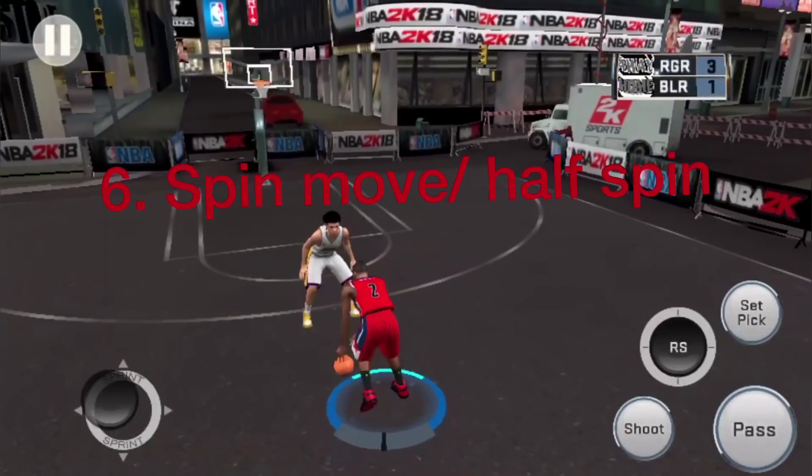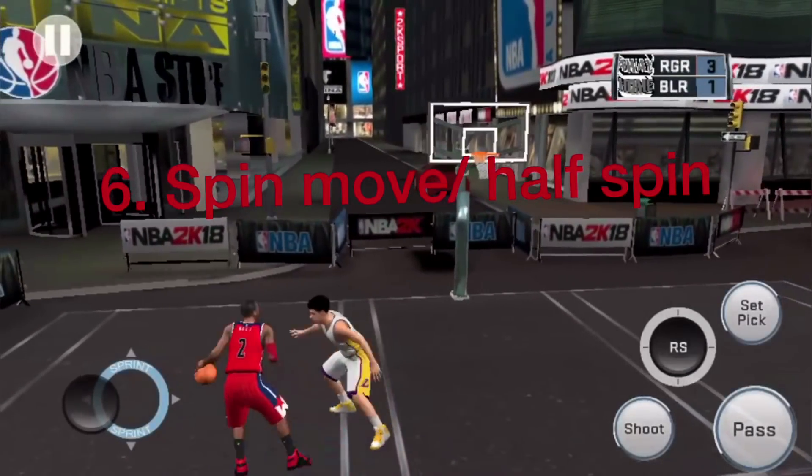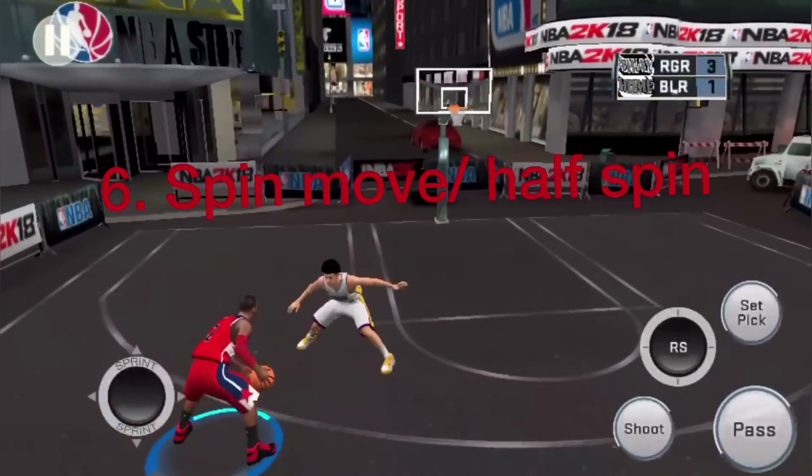The spin and half spin is one of the deadliest moves in 2K18. To be able to perform it, move the right stick around in a full circle or in a half spin.